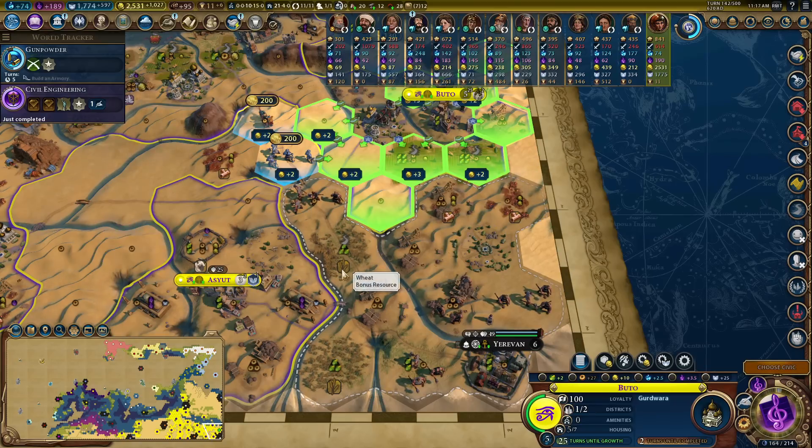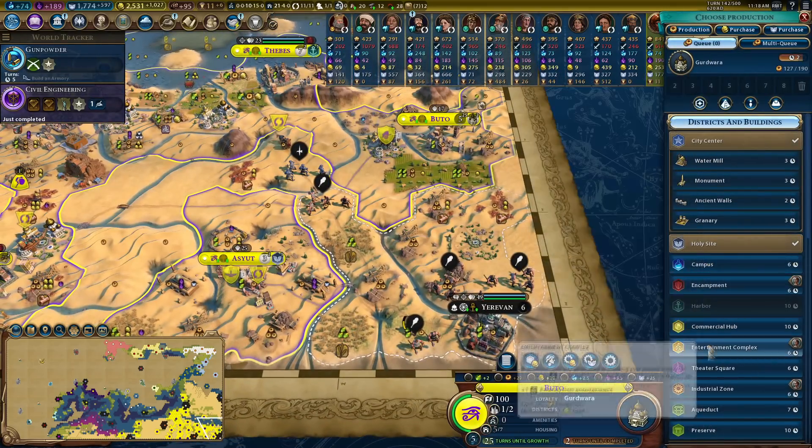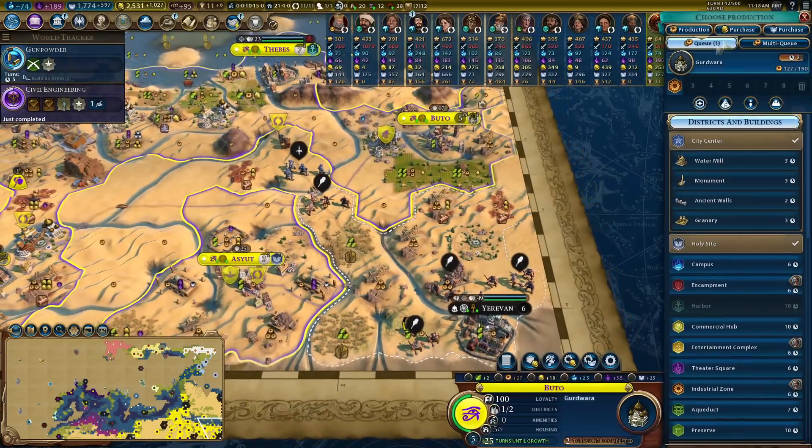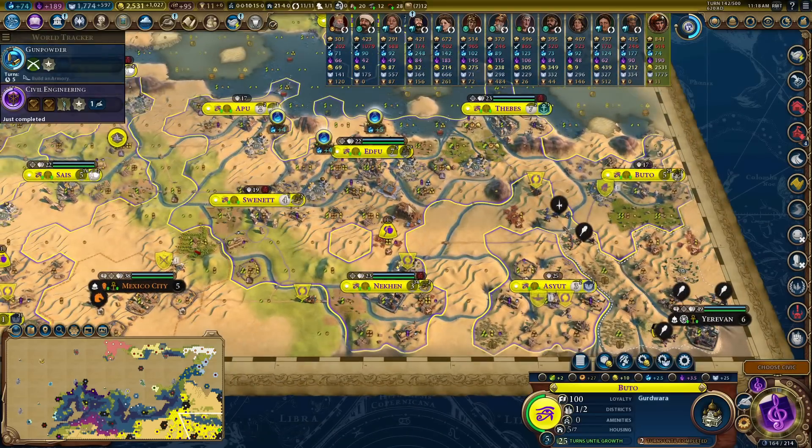I want to take as many of these tiles as I can - this will go one, two, like that. And then I could in theory stick one on there to culture bomb. I like this a lot - this is a pleasant thing. How long have I got the World Congress for? Another 16 turns. There should be plenty of time to unleash carnage upon the world.